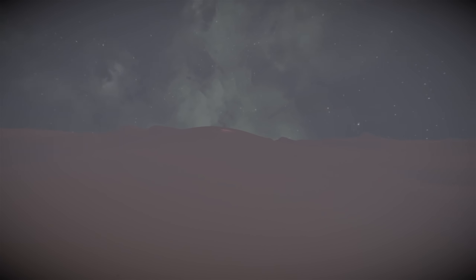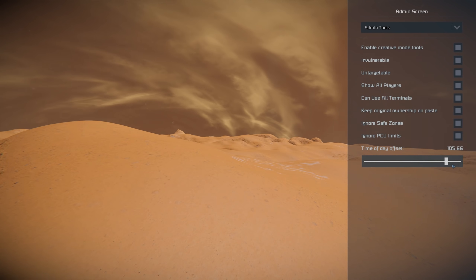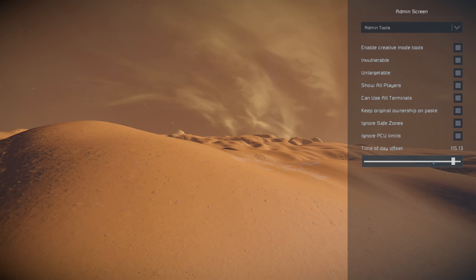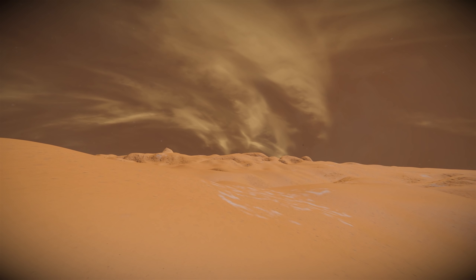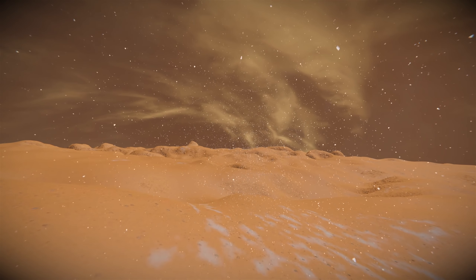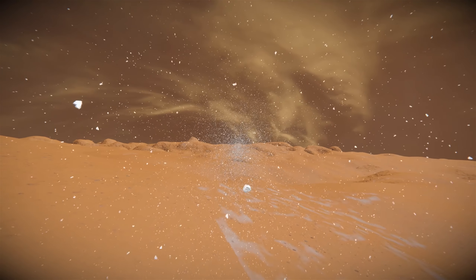Yeah, it fades in slowly - the snow's appearing there, very weird on Mars. And if I head back this way it should start to disappear - yeah, so they've set like boundaries. You can see it sort of in the distance. Let me put the sun in there. Have I broken the weather? If we move into this area the snow starts to appear around this section - the fog's definitely gone.